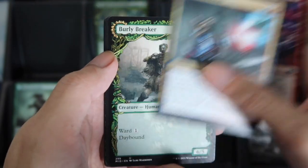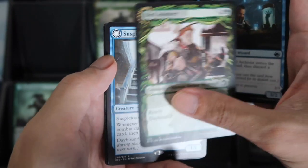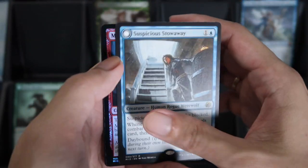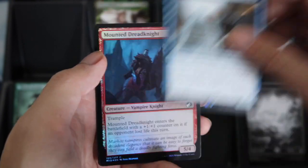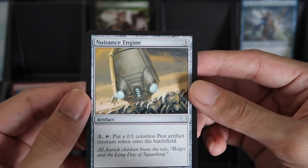This is the Storm Birdie Breaker for the Showcase, and Bird Admirer, and the Rare Suspicious Stowaway, and the Foil Mounted Red Knight, and the Liscard — we have a Liscard Nuisance Engine.